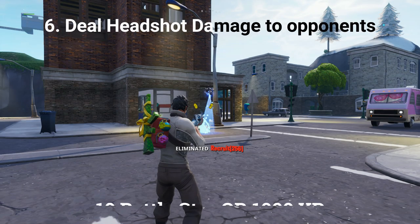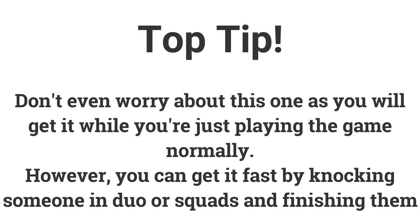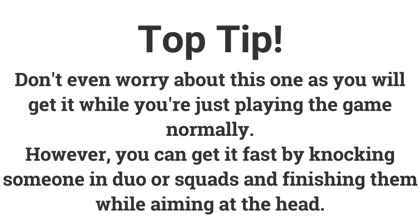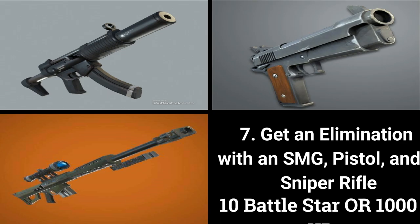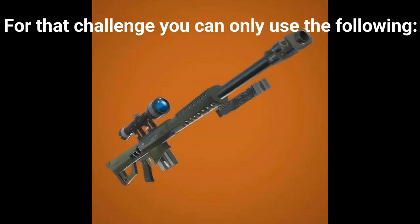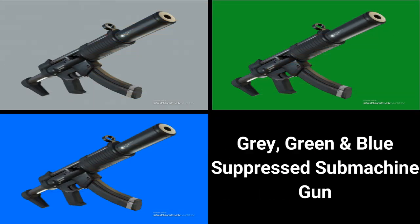The sixth challenge is: deal 500 headshot damage to opponents. Don't even worry about this challenge as you will most likely get it just playing games normally. You could also play duos or squads, knock someone, and finish them while aiming at their head. The last challenge for week three is: get an elimination with an SMG, pistol, and a sniper rifle. For this challenge you can use: gray, green, and blue suppressed submachine gun.